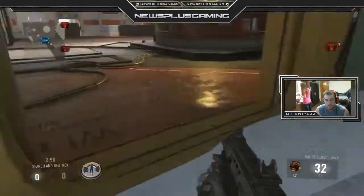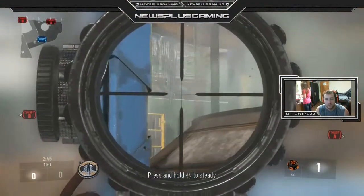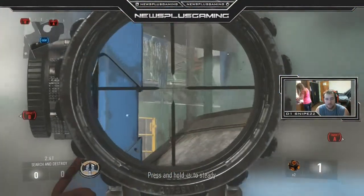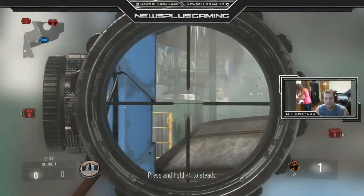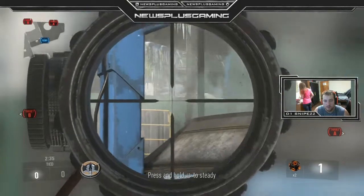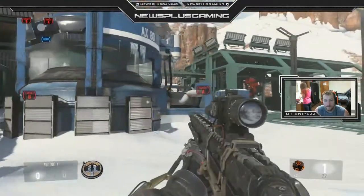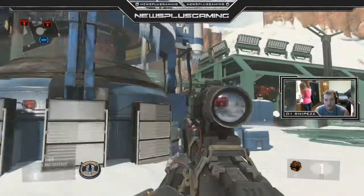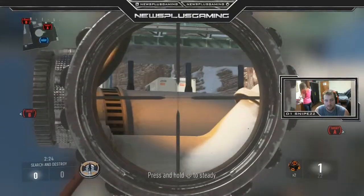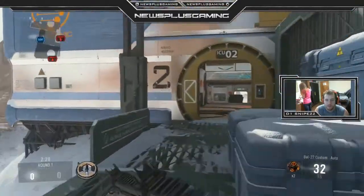Another spot — if you want your bomb carrier to also have a sniper, sometimes I'll run it here. You can look at that back AC unit; usually people send snipers and AR players up here, so you can just kind of peek that and shoot through it. It's really hard for the guy over there to see you unless he's got thermal, but with cold blooded on you're good.